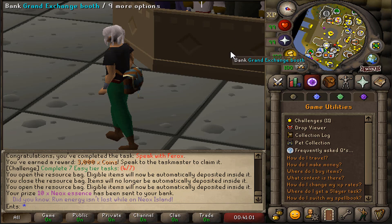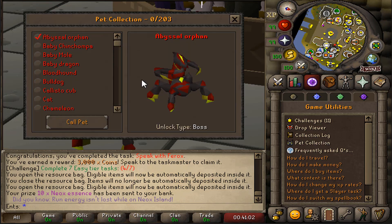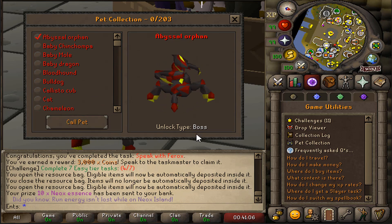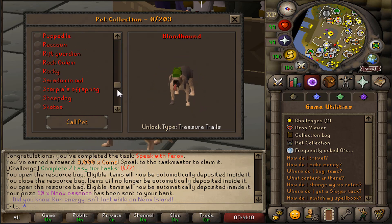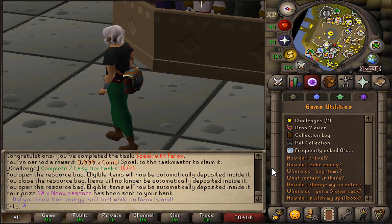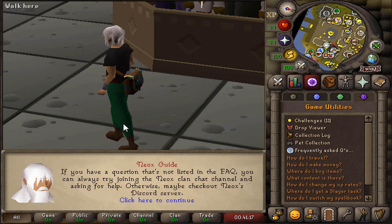We also have the collection log — you can check all logs for bosses, raids, clues, minigames, and more. Then there's the pet collection, where all pets are listed and you can call them. You can filter by unlock type, boss, and more. So many pets — that's very good.